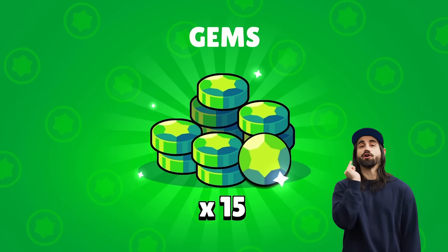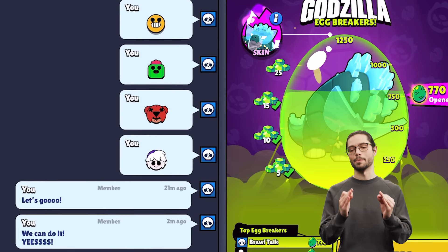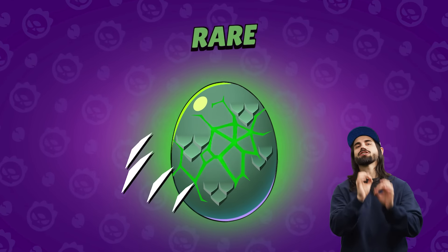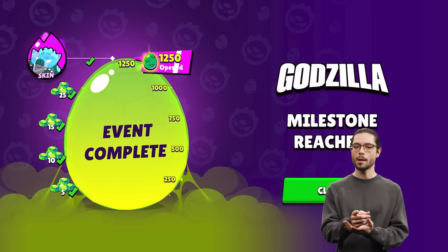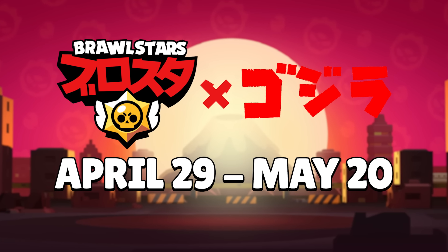It's recap time! Free Godzilla Buzz skin and free gems for you and your club. To get them, collect Monster Eggs to fill the Mega Egg in the club. You collect Monster Eggs from Daily Wins, City Smash, and the shop. Each egg can contain resources, new event skins, and mutations. You will get Godzilla Buzz if you're in a full active club. The event starts right now and ends on May 20.